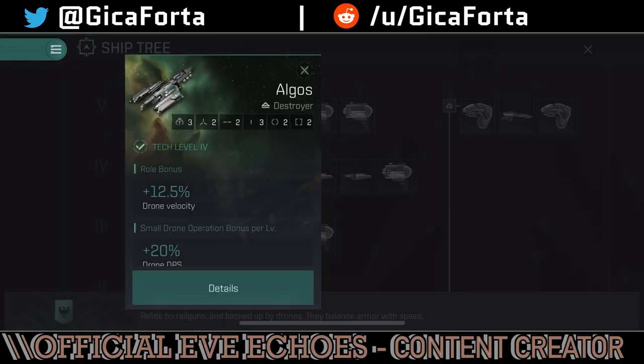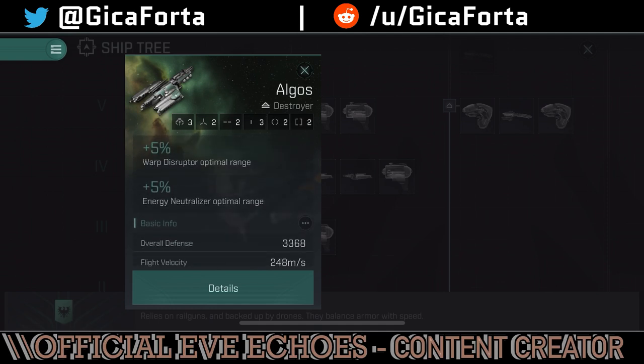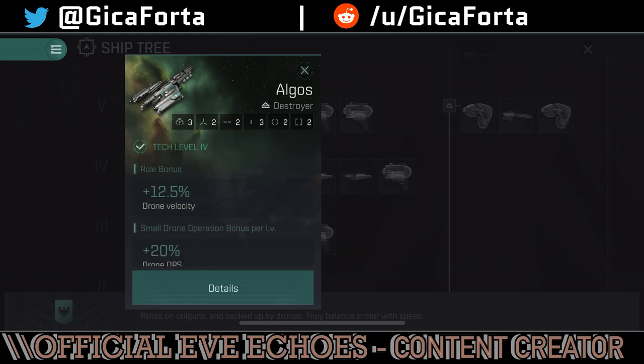Moving on to the actual Argus: 12.5% drone velocity roll bonus, small drone operation bonus per level at 20% drone DPS — a very big increase you'll see in your DPS — plus drone EHP, warp disruptor optimal range, and energy neutralizer optimal range. The railgun bonus is gone from the actual Argus; it's a much sturdier ship. I suggest you aim for it if you want drone boats. Ignore the Tristan and go for the Argus — that's where you'll do your thing until you manage to get cruisers.